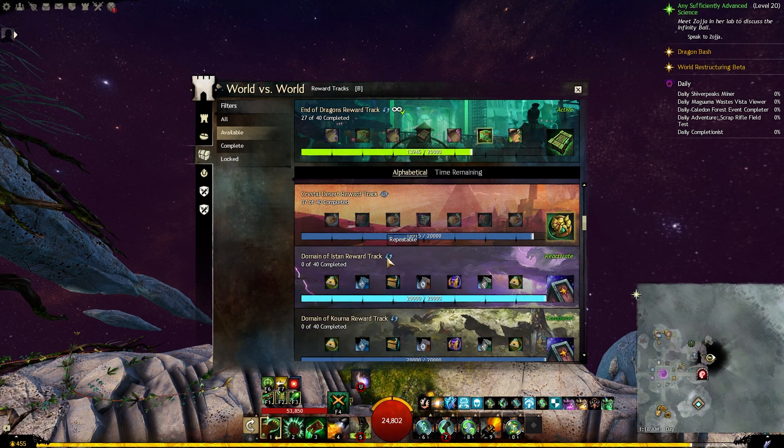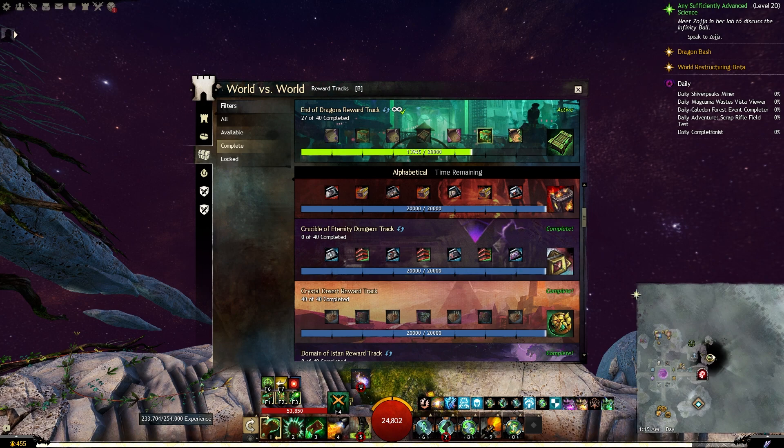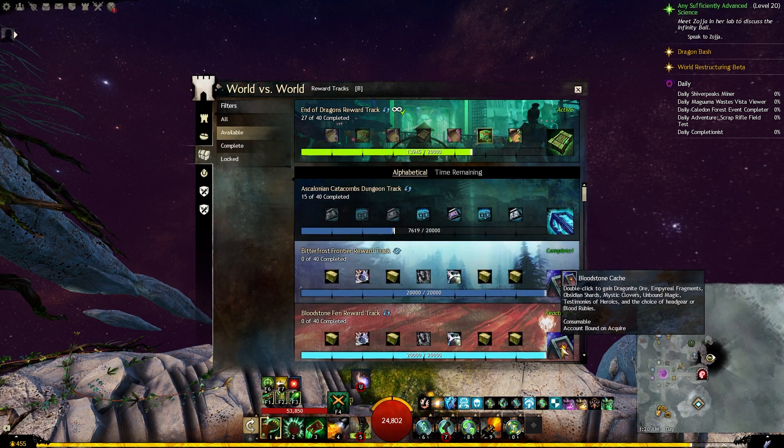The third type are the repeatable reward tracks, and they will have this icon beside them which will enable you to just keep repeating them over and over whenever they are done. The first two types of reward tracks will give you a lot more mystic clovers, anywhere between 6 to 14, while most of the repeatable reward tracks will only give you 2 mystic clovers when you finish them.